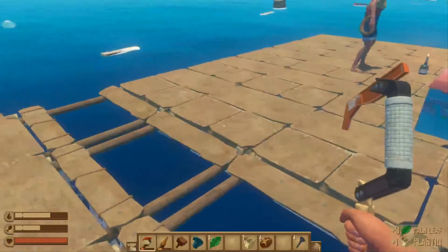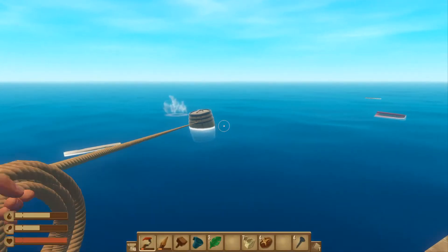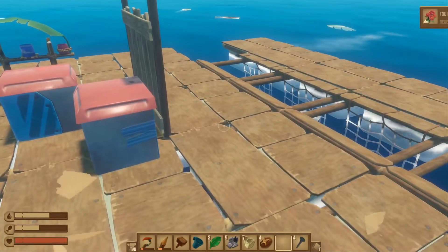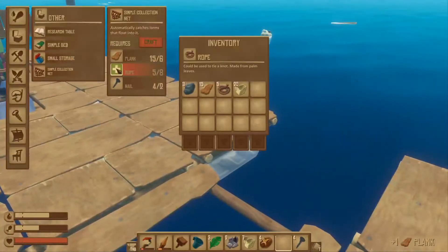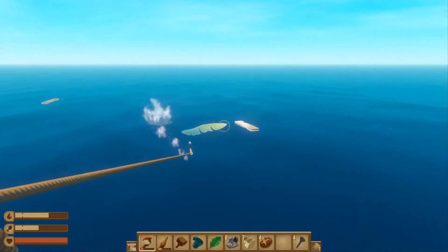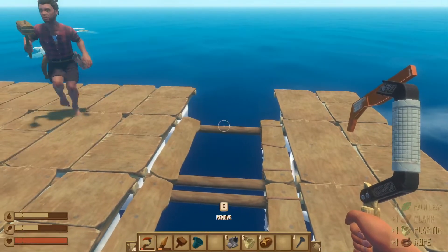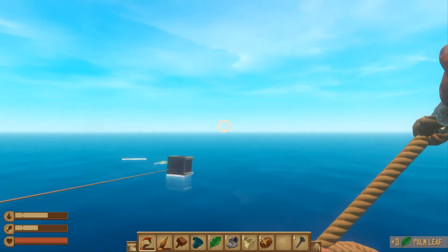The raft is pretty fast. Yeah, the current's strong right now. So we probably have enough space to put up a sail. But for the beautification of our future raft, do you think we should work on an elevated platform to put our potential new sail on? Absolutely.